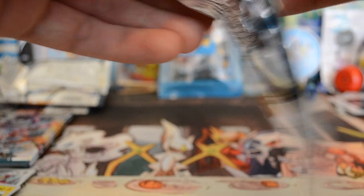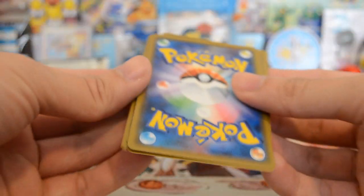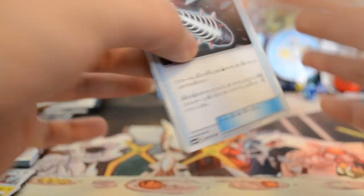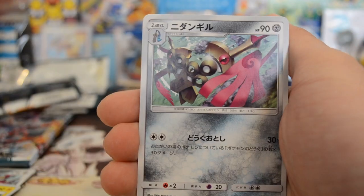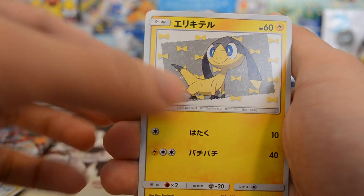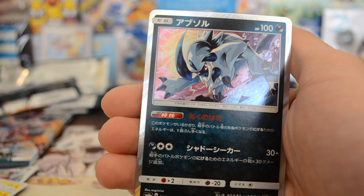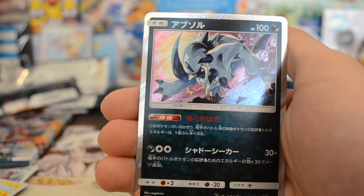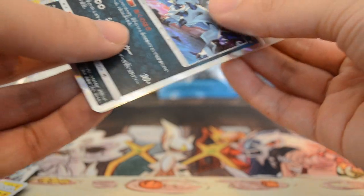Third pack — so far no holos, but it's okay, we still got three more packs. Oh, some shine in the back, so that means there's a holo or better. Trainer card, another Honedge, a Helioptile, a Litten, and an Absol holo — there's that first holo we were looking for.